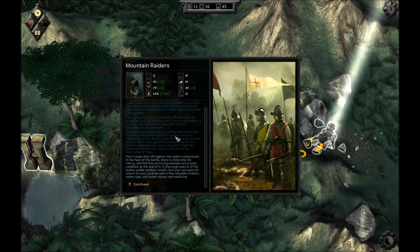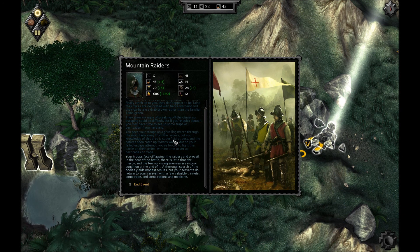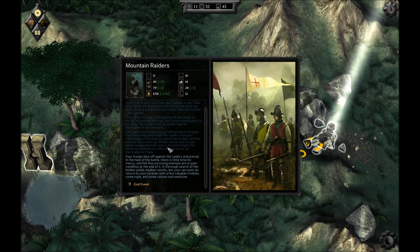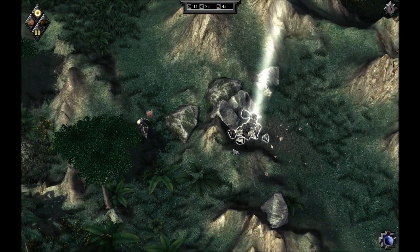Do your troops face off against the raiders and prevail? In the heat of battle there is little time for mercy, and the few surviving enemies are in poor condition at the end of it all. A thorough search of the bodies yields modest results, but your servants return to your caravan with a few valuable trinkets, some rope, some rations, and medicine. Nice. End event. Chasing me down. Come on.